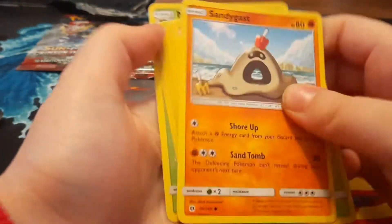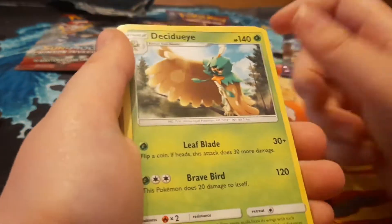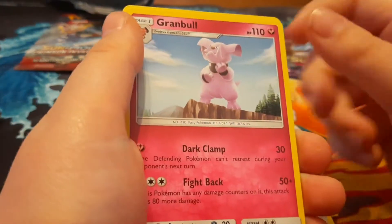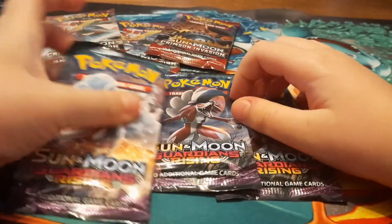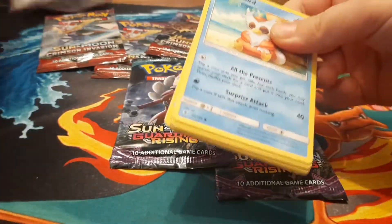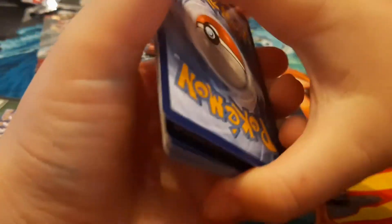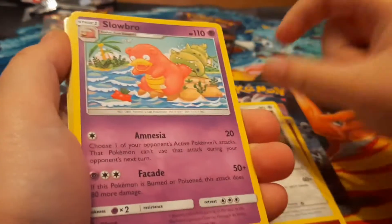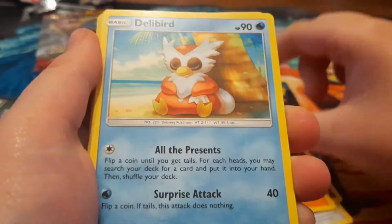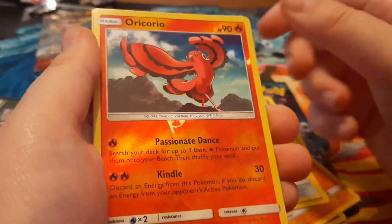Okay, the last pack for Sun and Moon Base Set. I have an Energy, Watchog, Slowbro, Machoke, Delibird, Combusken, Machoke, Rockruff, Peltum, Oricorio, and Honchkrow. That was an okay pack. Put these all to the side, next Guardian Rising pack.